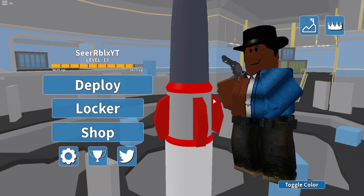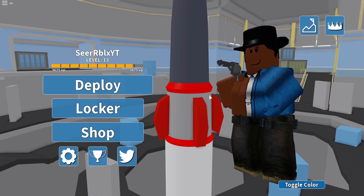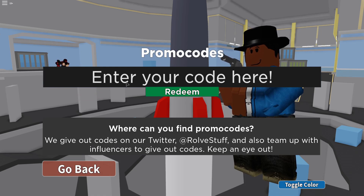We're on Arsenal right now and we're gonna show you the codes. If you want to redeem codes, restart your game and then click the Twitter logo on screen — you can type in Twitter promo codes right there. Let's go and redeem all the promo codes that have been added to Arsenal.